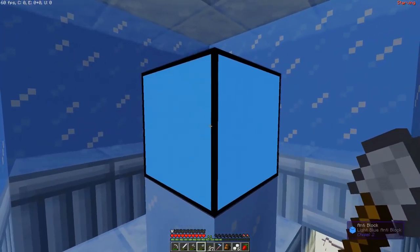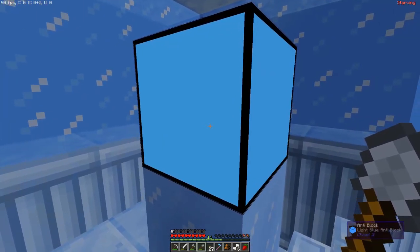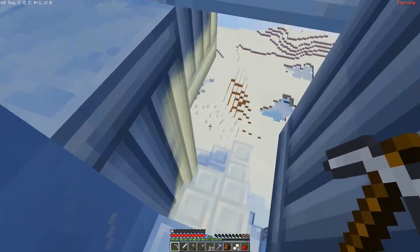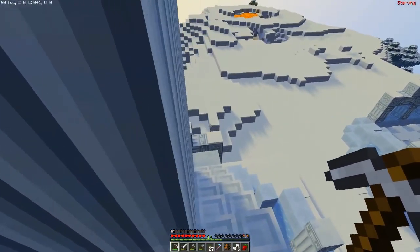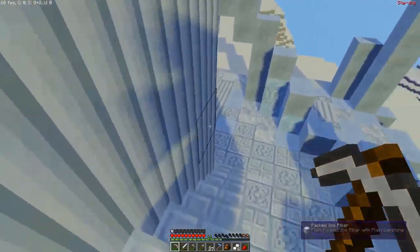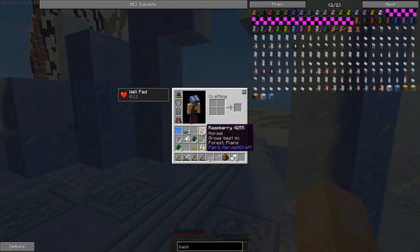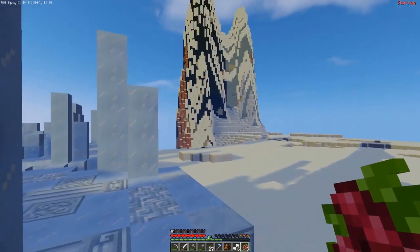Nothing cool up here - that is an anti-block, I guess we'll take it with us. I don't know what else I would do with it. Let's check the other tower. I promised last episode to try and learn how the cutting board works. It still seems incredibly complicated - there are thousands upon thousands of recipes - so I'm just gonna keep eating morsels for now.